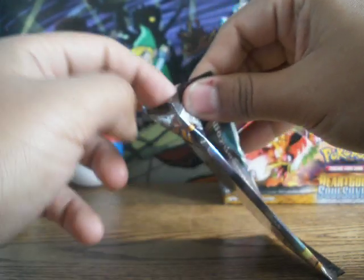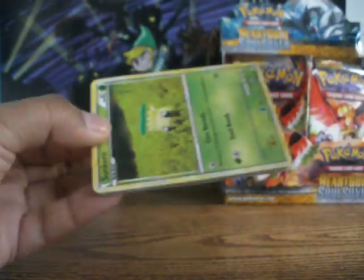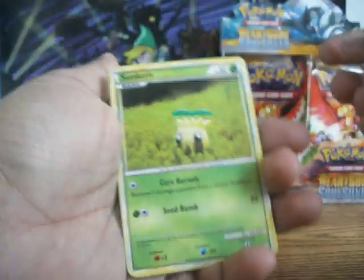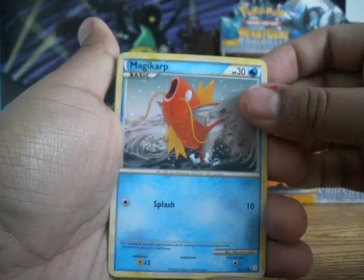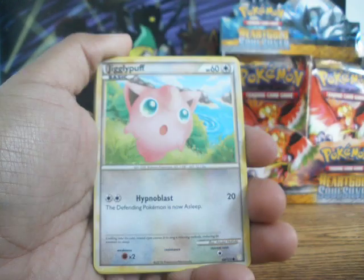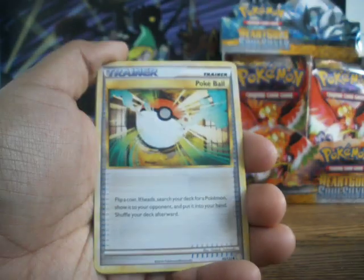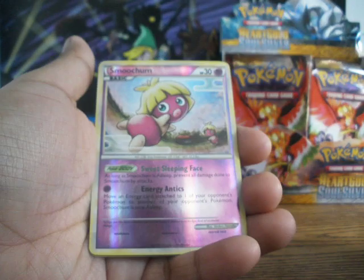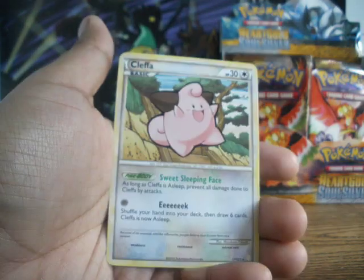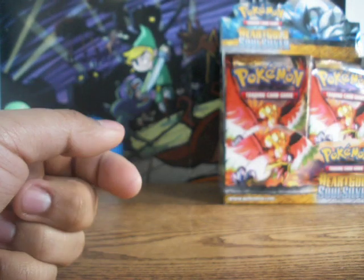Oh well, things change. We'll move on. Here we have a Sunkern, a Magikarp, a Mareep — I like that. Slowpoke, Jigglypuff, a Double Colorless Energy, a Miltank, a Trainer Pokeball, a Smoochum Reverse Holo — that's a Rare. These babies are starting to get into raredom. And another Rare Cleffa — another baby Pokemon. I guess people like the baby Pokemon now.